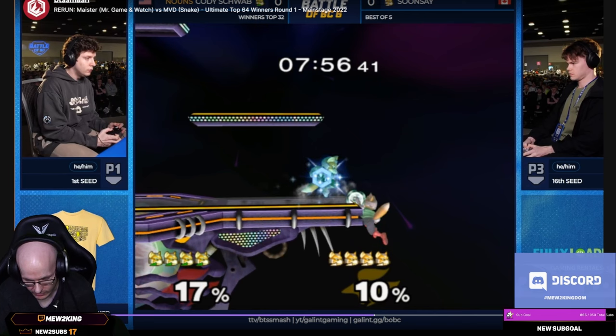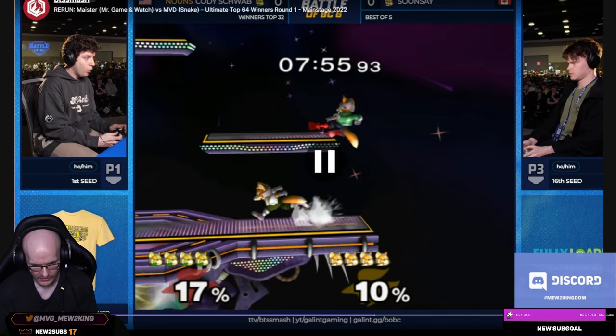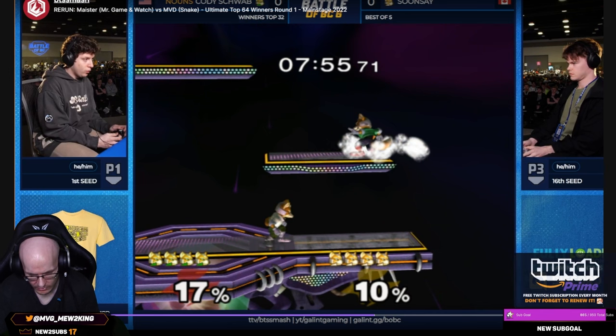Tries to get the waveshine combo, almost gets it. Probably should have done a jab down or something there since it missed. Now normally you would always ledge dash, but in a high pressure situation you're not always going to be able to do it. Thank you XSVGhost for the sub — subscribers get no ads on my channel, 50-plus emotes, and discounted coaching from the best coach in the world.